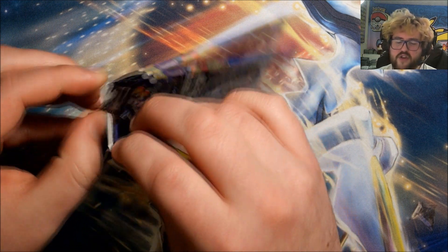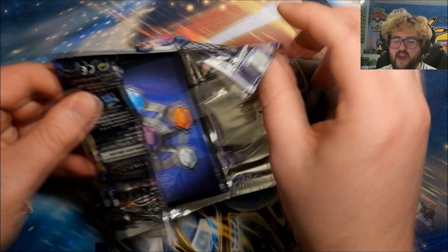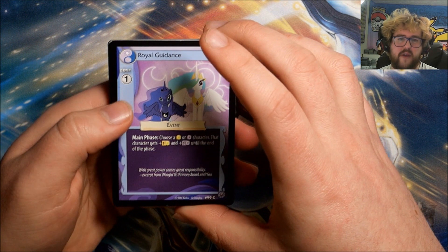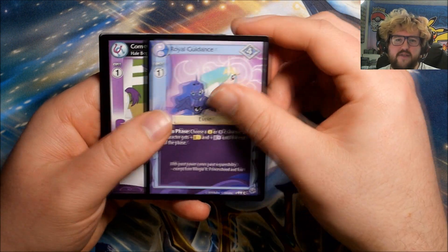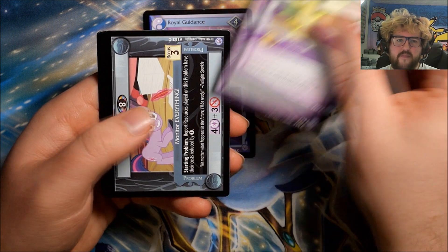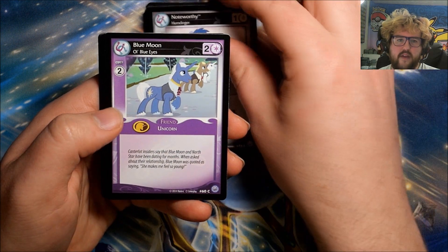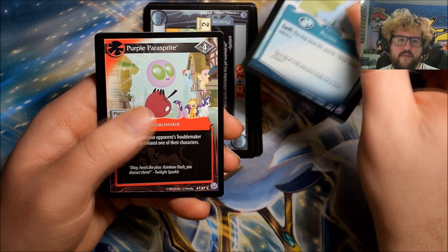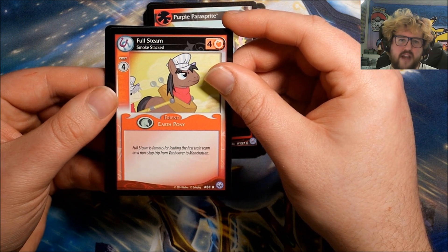The price of boxes is starting to creep up a little bit — not to crazy amounts, but probably by the time I've opened everything I currently have for the pony game, I won't be picking up any more boxes. I'll probably just pick up singles after that, but we're still some way out. Pack seven: Royal Guidance, Comet Tail, Monitor Everything, Noteworthy, Humdinger, Blue Moon, Hungry Hungry Caterpillars, Cerulean Skies, Purple Power Sprite. Our rare is Full Steam Smoke Stacked.